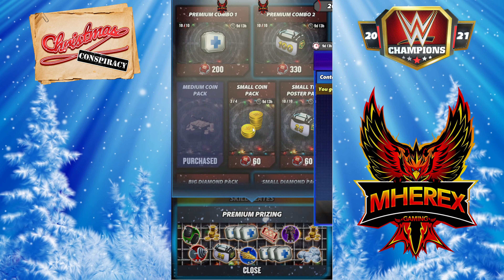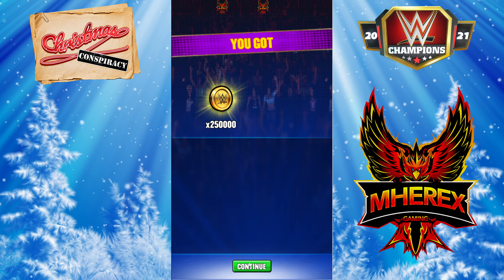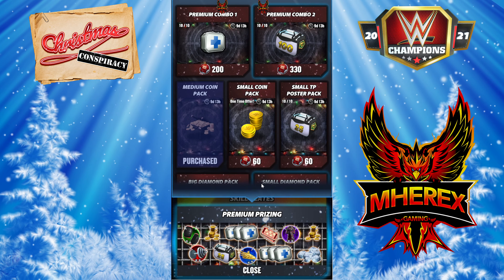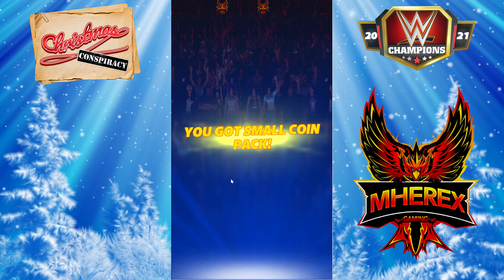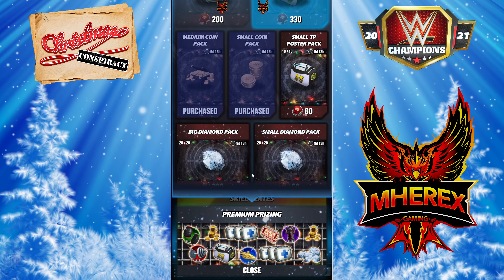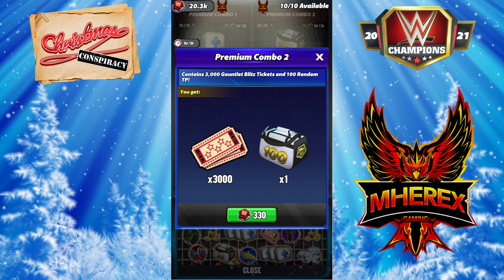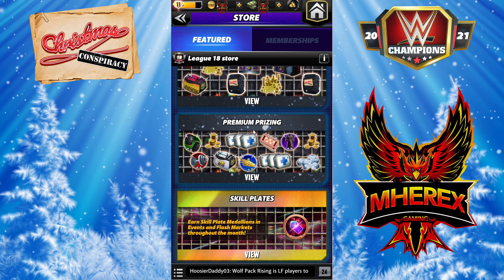Interestingly, the small one's actually a better deal than the medium one. That premium combo too, I believe we're going to end up getting out of here, but we'll come back to that one. That's 3,300 total for 1,000 TP and a bunch of blitz tickets. We'll come back there, though.